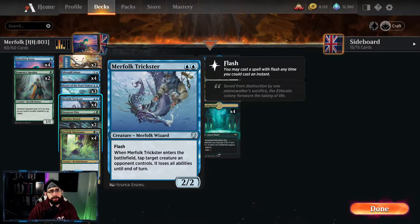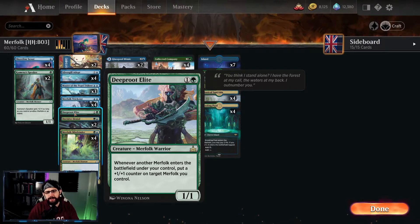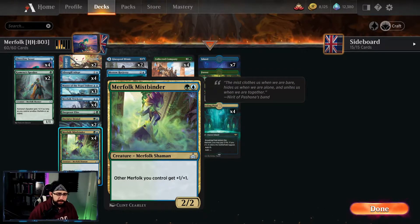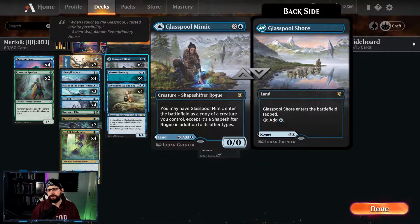A four-of Merfolk Trickster — really good when you're coming up against creature decks. It kind of taps them so they can't block and you get your creatures in for damage. Very good in combination with Collected Company pre-combat. A one-of Deeproot Elite — when another Merfolk enters the battlefield under your control you can put a counter on it. We're always going to be adding Merfolk to the battlefield, so this can be a really chunky Merfolk at the end. A two-mana lord gives Merfolk +1/+1 — exceptional.